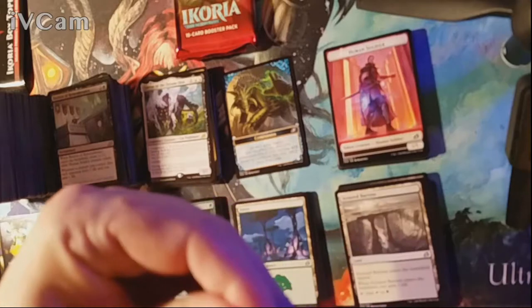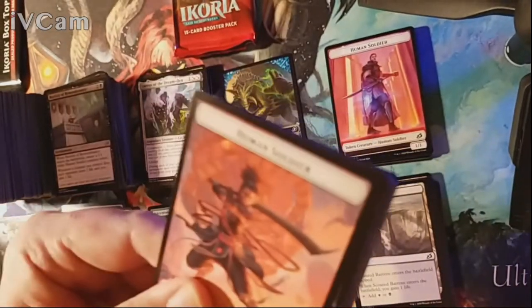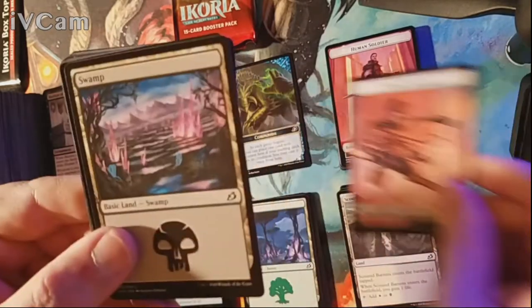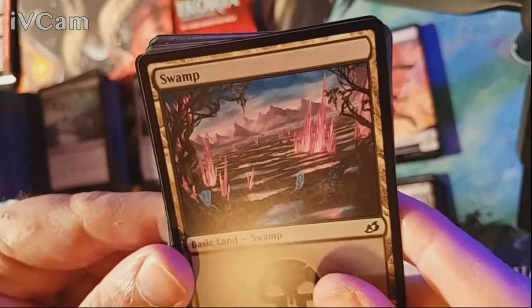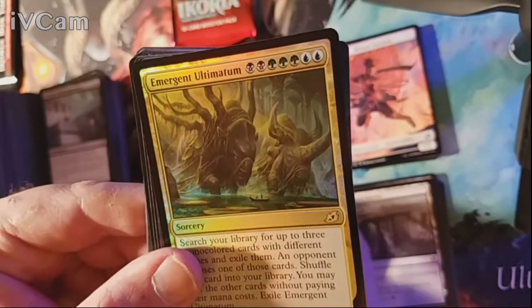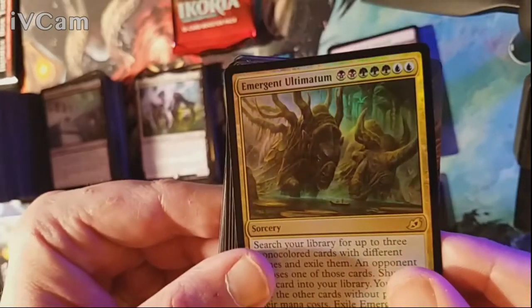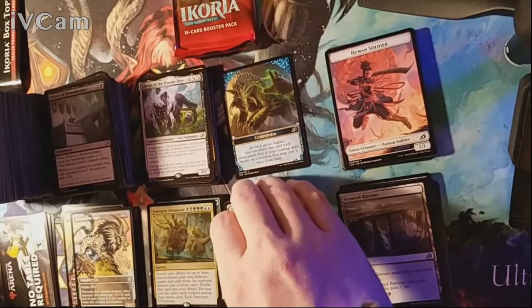Last three packs, folks — hope you've enjoyed the video. I tried to be entertaining, philosophical, and share a little knowledge and love. Please like the video. Swamp is our land and our rare — well, it's a foil Ultimatum. Our actual rare though is an alternate art Triome — so this last pack moved up to a solid 2.5 because of that.